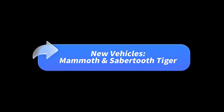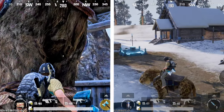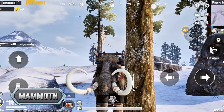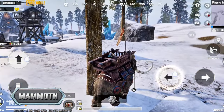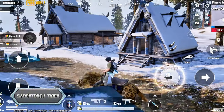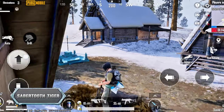New vehicles: Mammoth and Sabertooth Tiger. Say goodbye to boring car rides — in this update, you can ride two newly introduced vehicles. The Mammoth is a massive beast that can carry up to four players, and you can shoot from the back while riding. The Sabertooth Tiger is a two-seater ride that's agile, quick, and perfect for intense chases — it even performs sharp turns and jumps to give you the upper hand in combat.